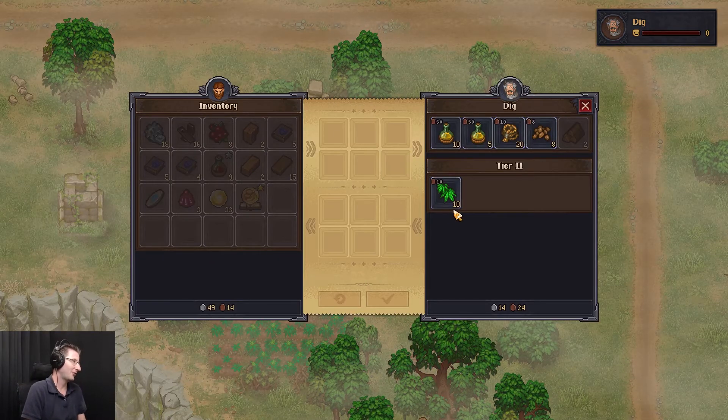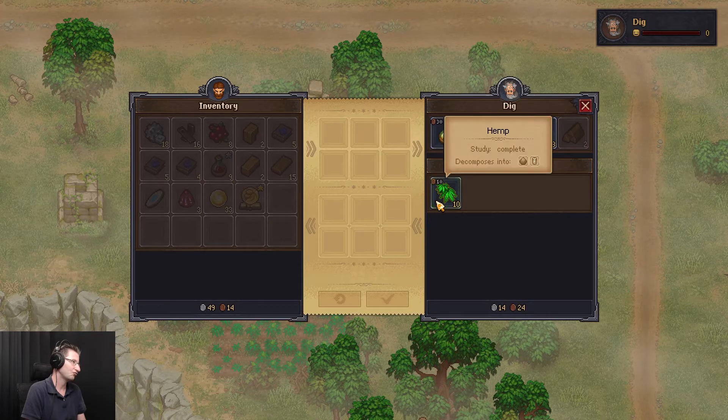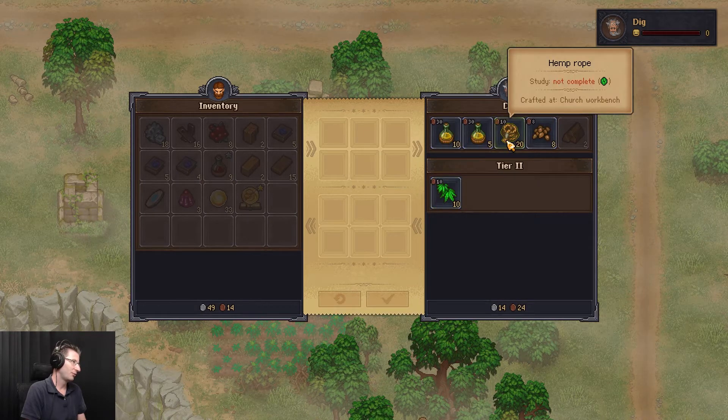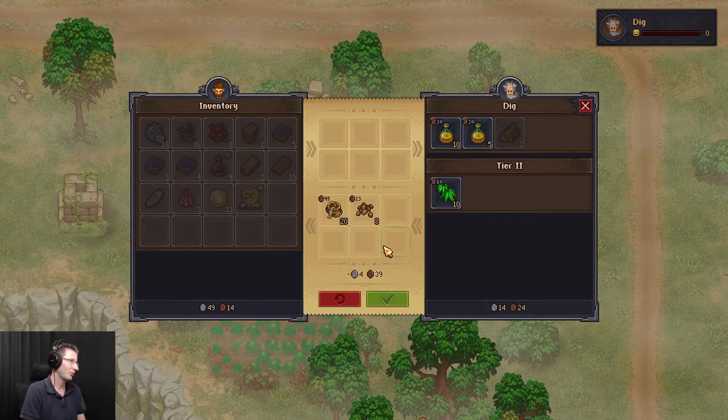Let's grab some of this stuff. Well, I need the rope, so shouldn't I just grab that? Wouldn't that just be easier? Should I just grab all of it? I mean, why not, right? And I can just grab all your seeds, start making some more.